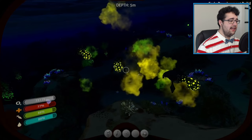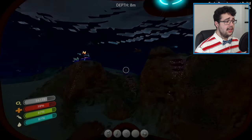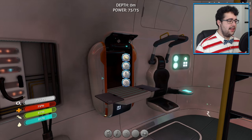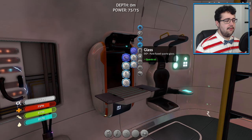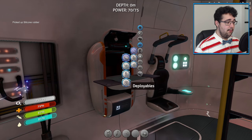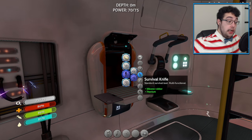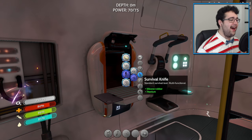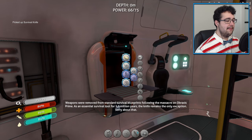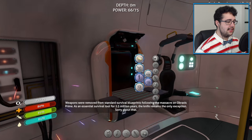Why you guys gotta do that? I gotta get a kilometer away from here? Wait, what? When did this happen? I can't even remember what the heck I'm supposed to be crafting. We got silica, silicone rubber, right? So we can only craft one thing of it. Not even enough for fins. Enough for a survival knife though, baby! There we go, that's what I'm talking about. We could stab stuff now.